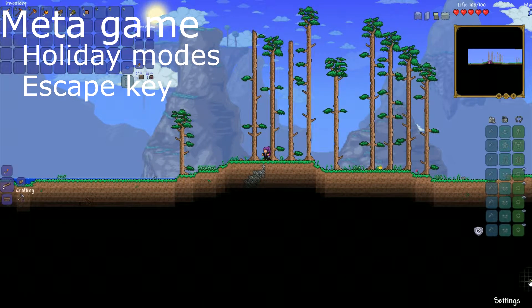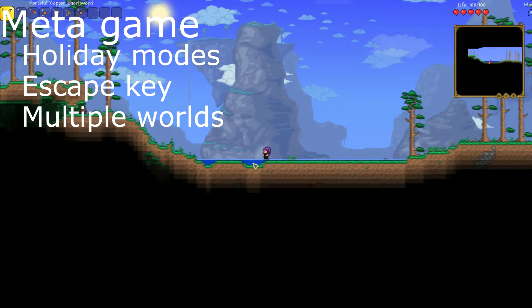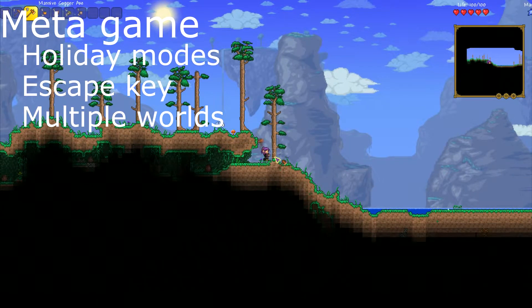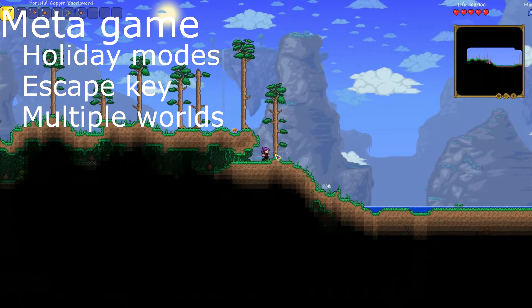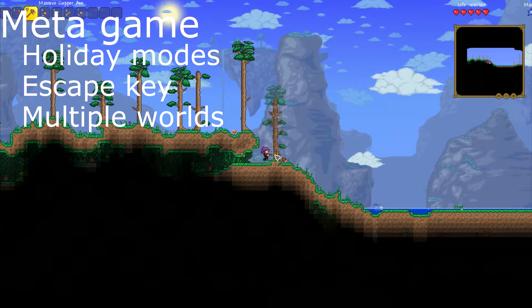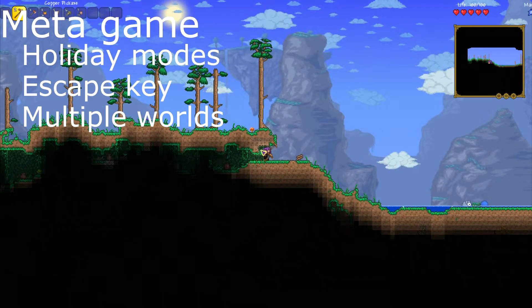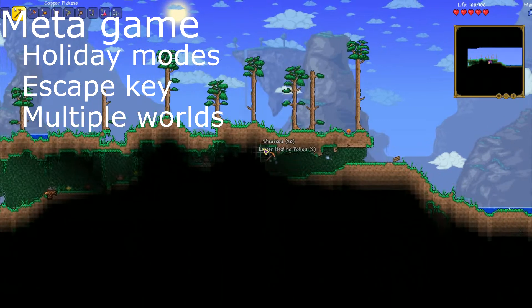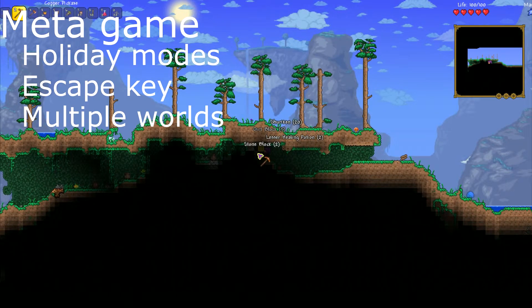The third point in the metagame is something that might seem obvious, but it's really helpful: you can use multiple worlds in Terraria. Your worlds don't keep separate inventories, so if you don't have a resource you need in your main world, you can go to a different world to get it. This can also be combined with world seeds to give you an extra edge. Seeds give you the exact same world consistently, just like in other procedural sandbox games, but they aren't enabled by default. You'll need to edit a file named config.json to enable them — I'll leave a link to the wiki page in the description.